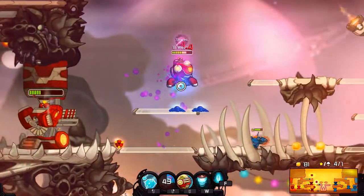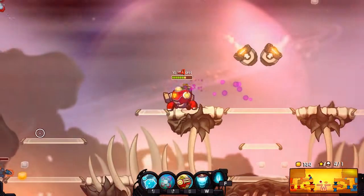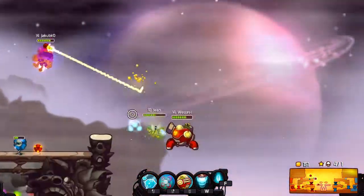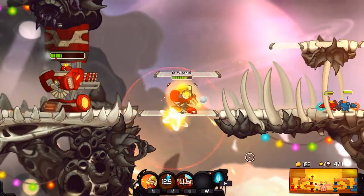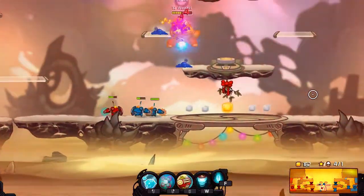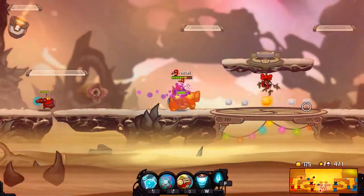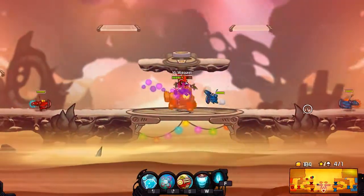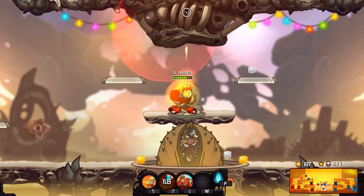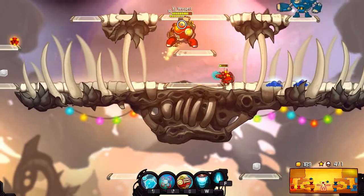Putting a stun trap up there is perfect because he's definitely going to catch it. He escaped — god dang it, I wanted to kill you. Let's check this out — I'm pushing the wrong droids. I wanted to do it this way — and you're dead! Can I kill you? No, he's too fast.